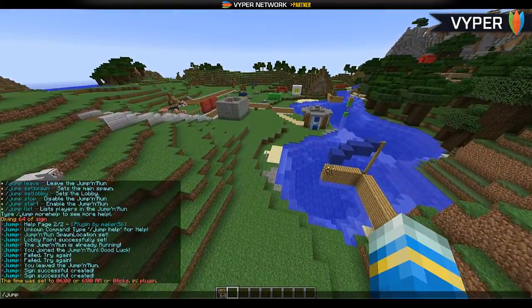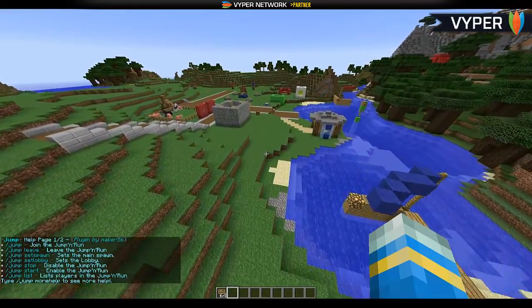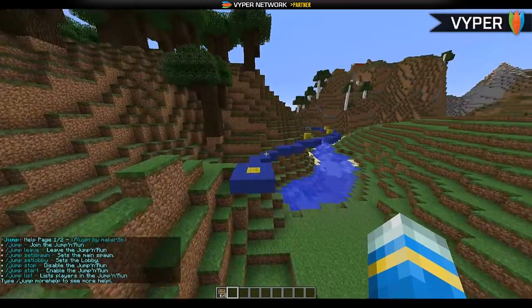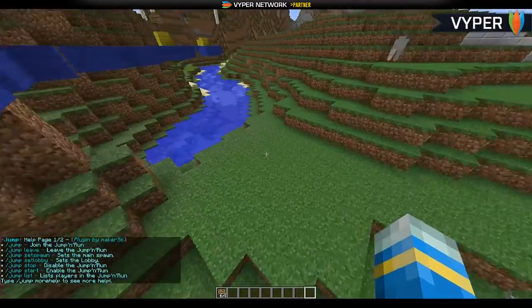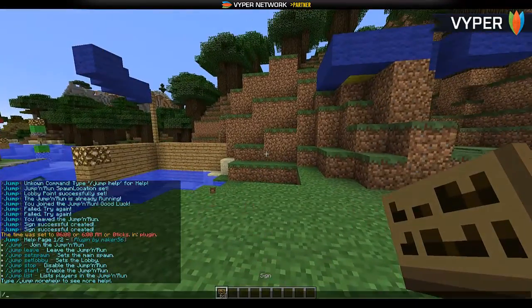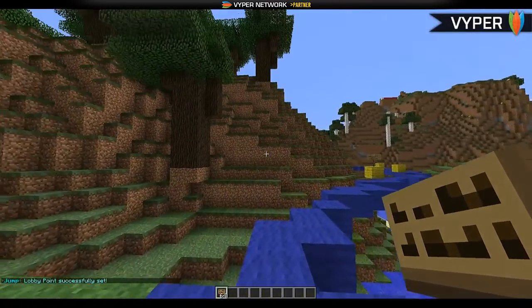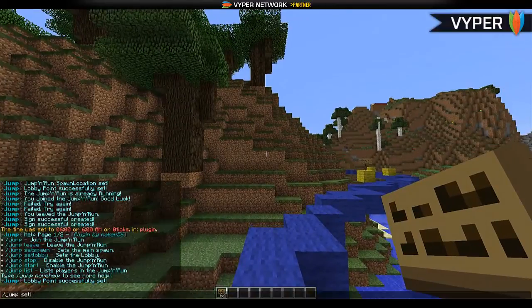The main command is /jump help, which shows you all the commands — it's nicely formatted in blue. All the commands are very simple and straightforward. Let's set a lobby here with /jump setlobby, and then set the start point with /jump setstart.